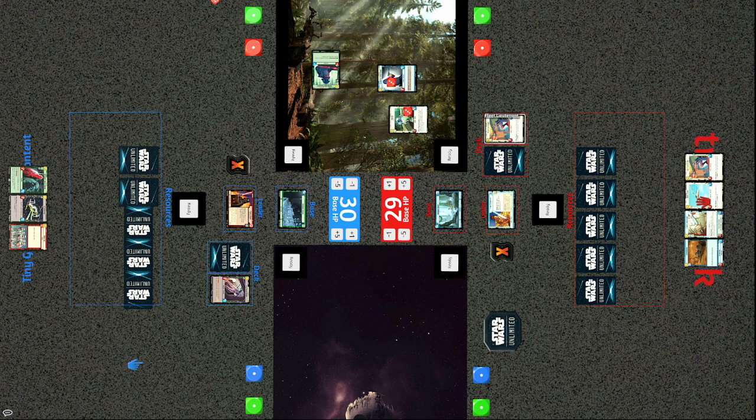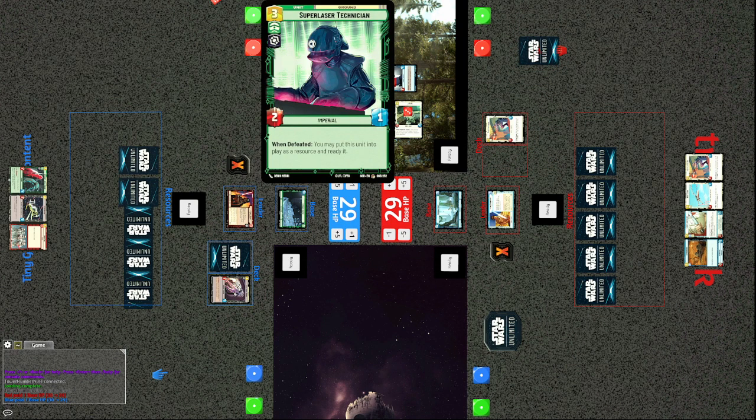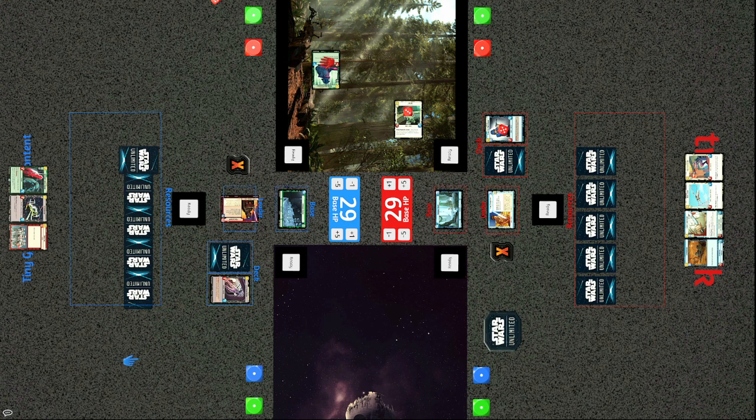If the Fleet Lieutenant had still had his shield from last turn, he would have been able to kill for no damage taken himself. Tiny plays the Mighty Super Laser Technician — a three-cost 2/1; when defeated you may put this unit into play as a resource and ready it. Getting that extra resource can mean Darth Vader comes out a turn earlier, and getting your leader on the field is very strong. Vader's ping ability then kills the Wing Guard.